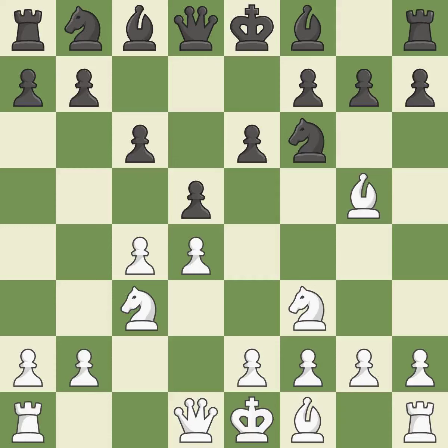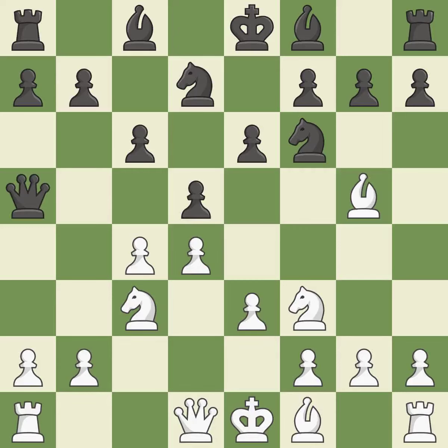Bg5 ignores the attack on the c4 pawn and develops the bishop, pinning the knight on f6. By doing this, a knight moves out of its beginning square and into the action. This defends the attacked pawn. Qa5 develops the queen, pins the knight, and adds a defender to the d5 pawn. This keeps the material balance in check with good commerce.